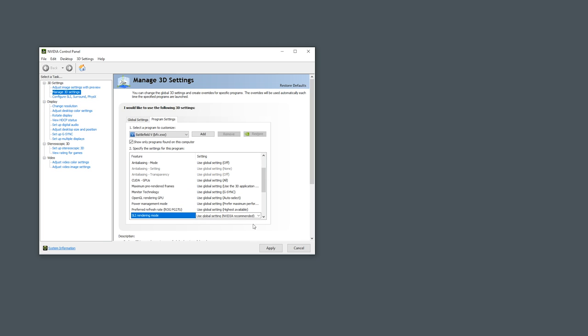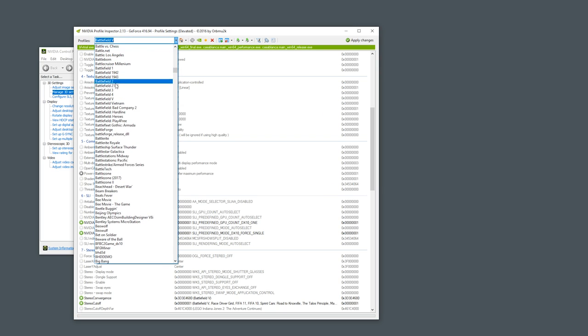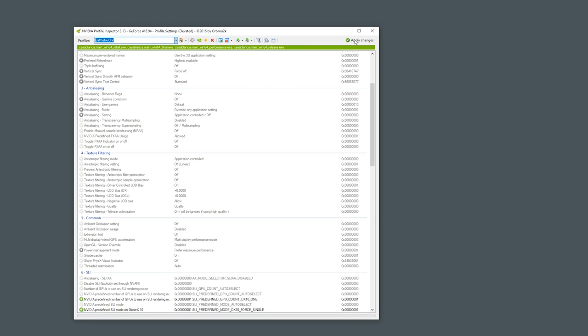The handy tool called NVIDIA Inspector can help us out here. You can see I already have it loaded up with Battlefield 5's entry. In looking at the SLI section, it says single GPU in a couple of these places. I actually tried changing those both to auto-select so that it would just follow the defaults set in the NVIDIA Control Panel — that didn't work at all. I'm not sure what other bit I need to flip in the existing Battlefield 5 SLI profile to enable all the GPUs, so I decided to go a different route. I deleted the BFV.exe and BFVtrial.exe executables from the Battlefield 5 profile completely, then loaded up the Battlefield 1 profile and added them there.